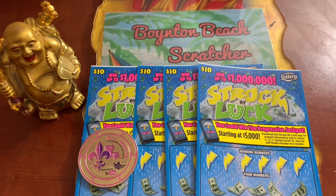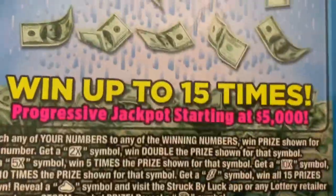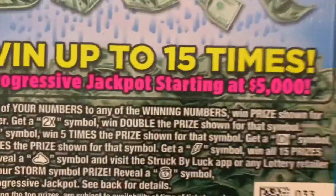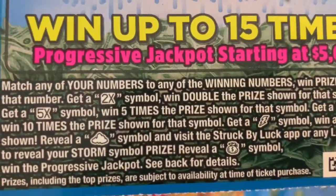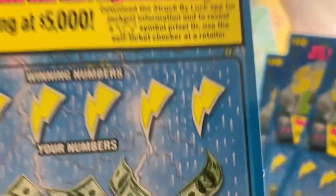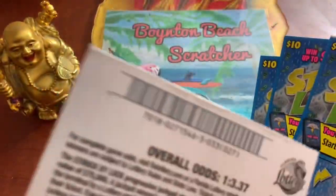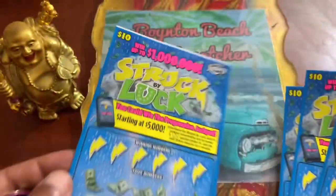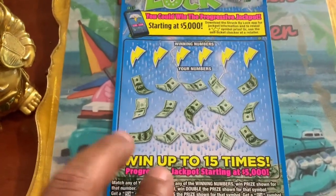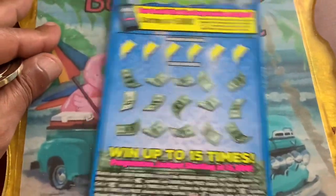What up YouTube, welcome to the channel! Today we're scratching forty dollars worth of Florida Lottery tickets — we got the Struck by Luck tickets 33, 34, 35, and 36. Hopefully we can get some jingle bells and get paid. We're looking for the two, five, ten-times multiplier; that storm symbol gives us anywhere from fifteen to five thousand. Let's see if we can find a nice win — let's go, ticket 33!